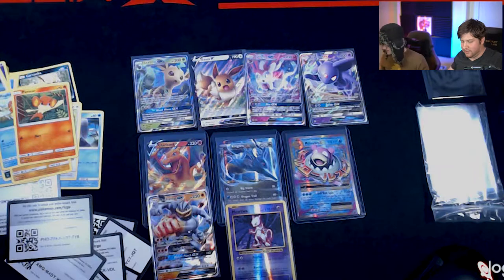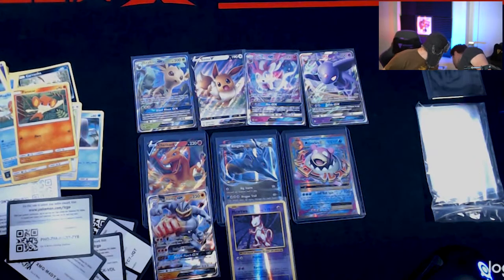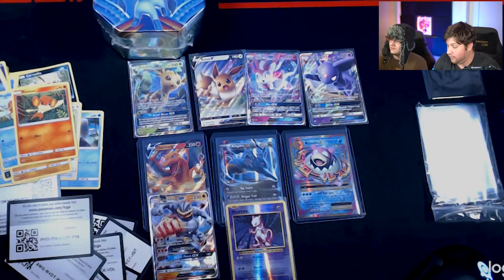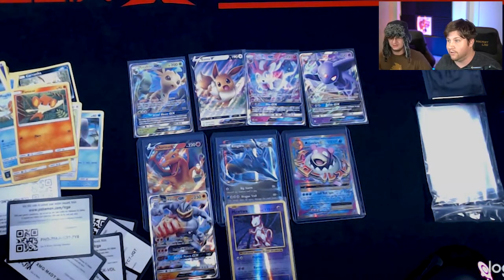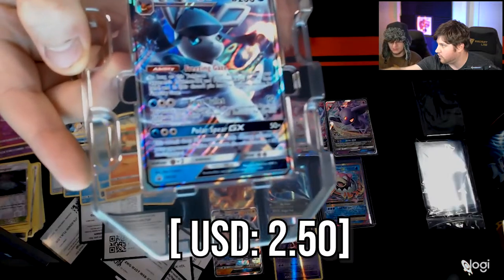We'd be onto the Glaceon pack. Do you want to open yours or mine? Okay, we're onto the Glaceon one. Here's what you guys get in this one — a really cool Glaceon GX. That is an awesome looking card. Very shiny, very blue boy. Something else about these ones — it says on the back of the sticker, do not backstock, so they're just going out.